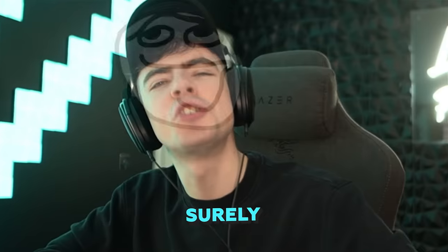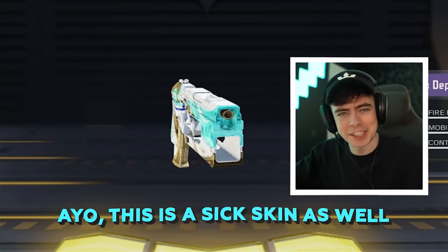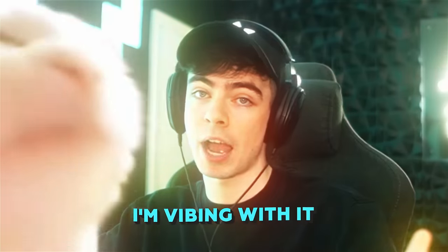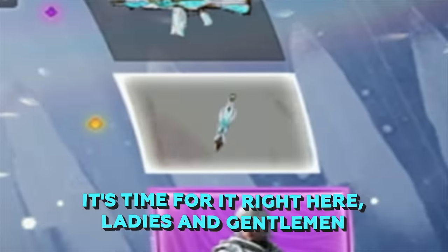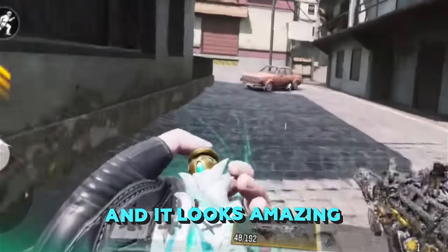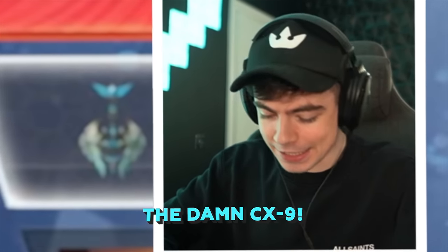300 a draw. Surely we get it this time, right? This is a sick skin as well — a lovely animated blue color mixed with white and like a bronze gold. I'm vibing with it. But what I really want is just that CX-9. It's time for it right here, ladies and gentlemen. I actually reacted to this in a short and it looks amazing, but it's not what I want. You guys know what I want — a damn CX-9.